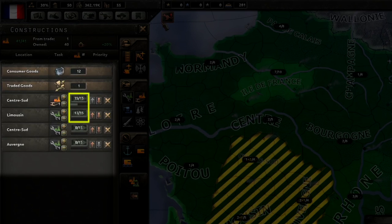The only control you have over this process is to prioritize which order you want the buildings constructed. You cannot, for example, dedicate 10 to the first two buildings and 8 to the last one.